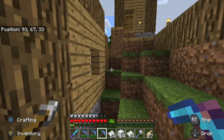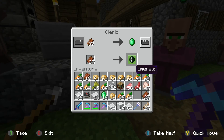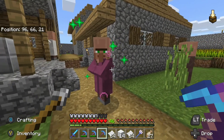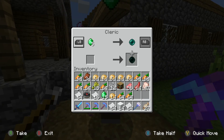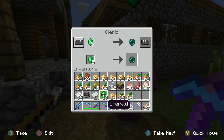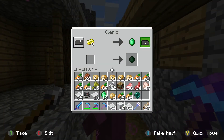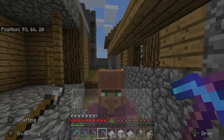Hey, what are you doing up there? Do you know you can fall and hurt yourself? Okay, cleric. Oh, now we can buy glowstone and ender pearls — that's nice. Let's get one ender pearl. Don't run away. I believe that's his final trade — a Bottle of Enchanting.